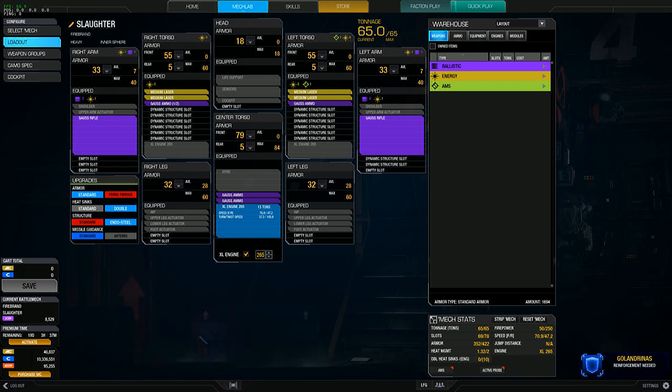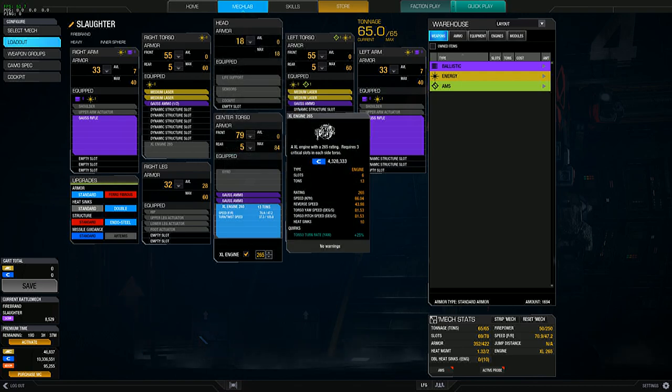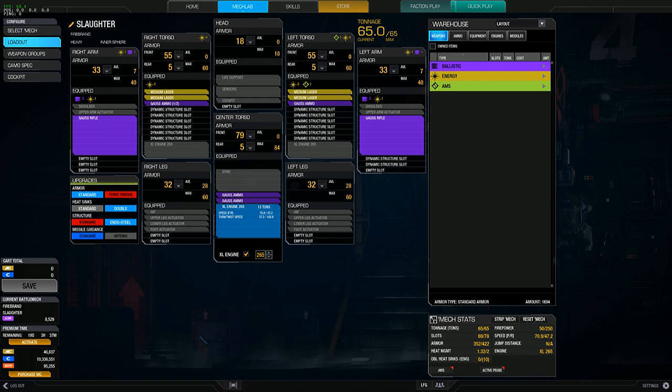I took a lot off on the legs — there are 28 hard points still available that I could use but I took those off. This is the other side of the spectrum: whereas you'll go heavy armament with less armor and less speed, or you go more speed and more armor with less armament. I normally do the more conservative approach with more armor and speed, but this time I'm going the opposite — armament with the Gauss rifles, three and a half tons of ammo, and four medium lasers, all while maintaining a 1.32 heat management ratio.